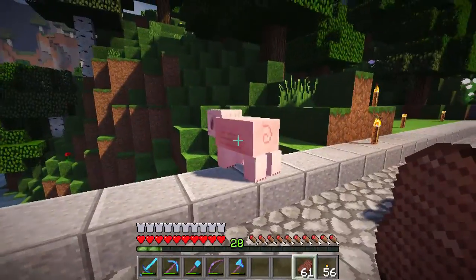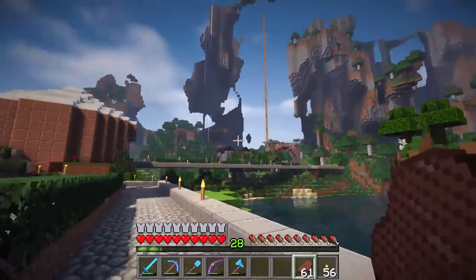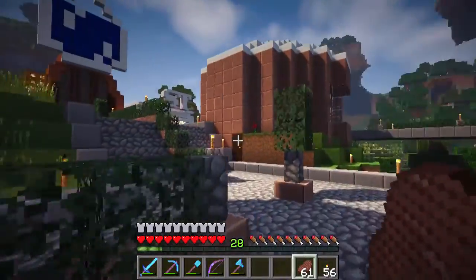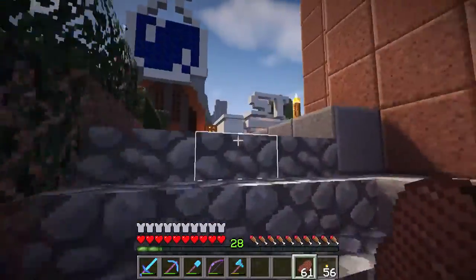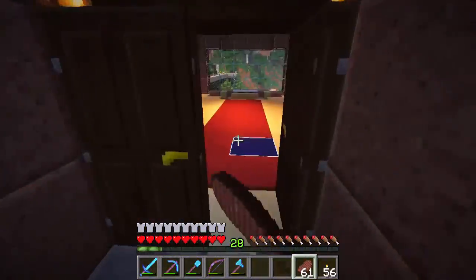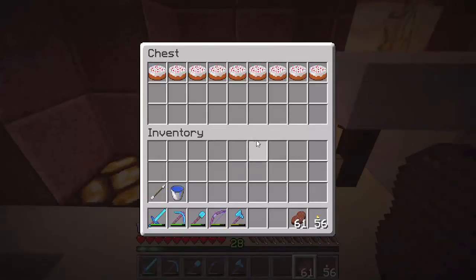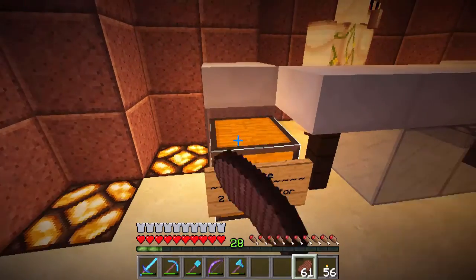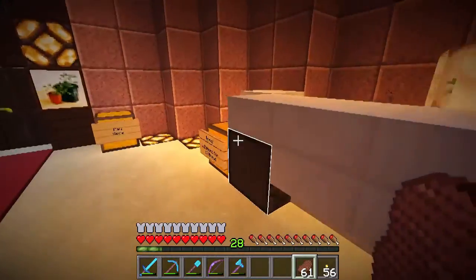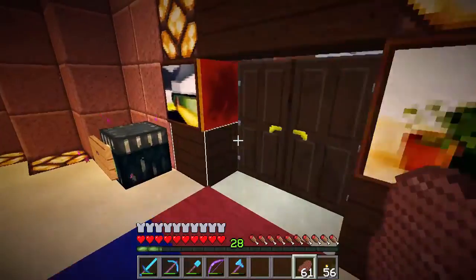We've got Dee's Bakery right off the bat — it's supposed to look like a muffin. You can come in and get cookies and pumpkin pie. Yes, she does sell cake. So you could technically purchase cake and then go prank her with it. Of course, she would get the diamonds as well.